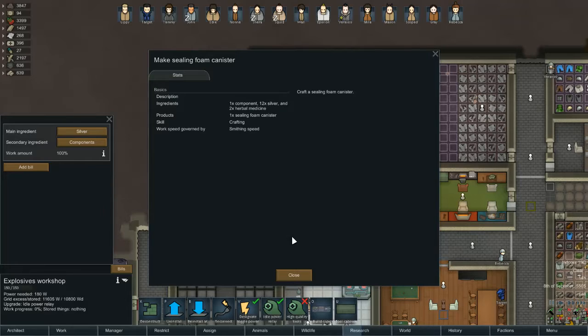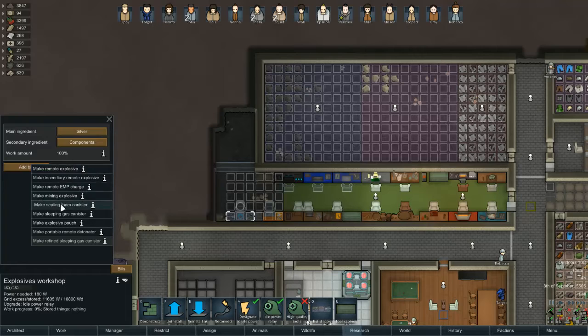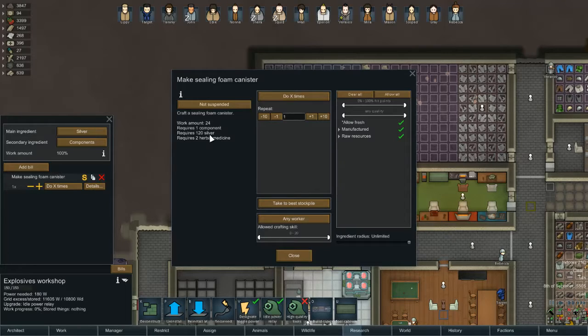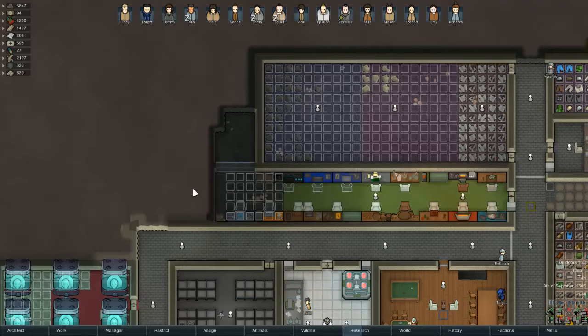We want some sealing foam canisters - components, silver, and two herbal medicines. Really? For sealing foam? Oh well, I'm not gonna complain. Do until you have 20 in stock - yeah, that'd be fine.